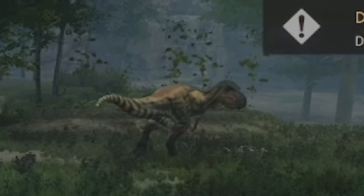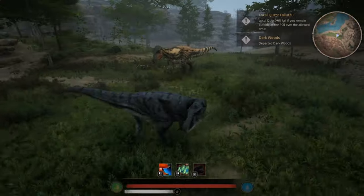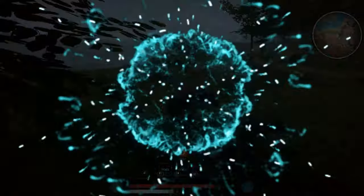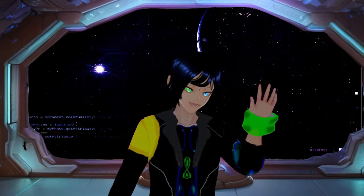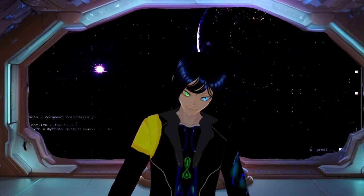This is the guy she tells you not to worry about. And this is you. Obviously you're gonna lose that fight, so let's see what you can do to not lose that fight. Hello, my name is Adam Vokte, and in this video I'm going to show you how to properly fight as a Dasplettosaurus.